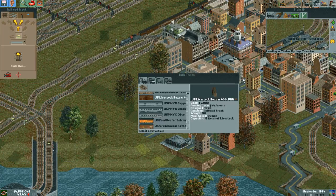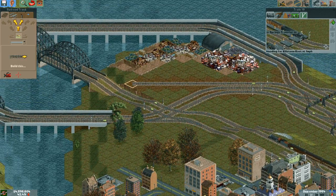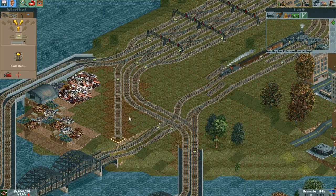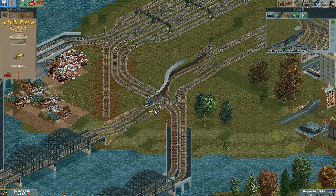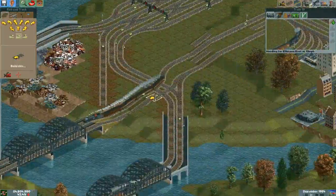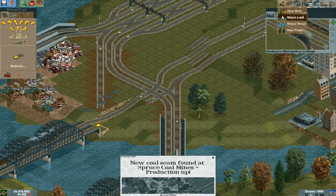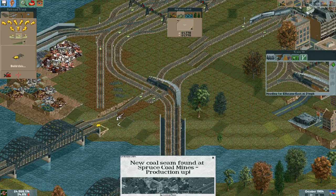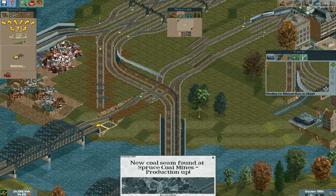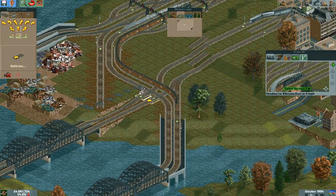There we go. I think something I should do in the future is like a train graveyard. That might be interesting. Nobody tries to come this way anymore, which is good. I'm going to flatten this out. We have a big, obnoxious diamond there, so that's got to be replaced sooner rather than later.